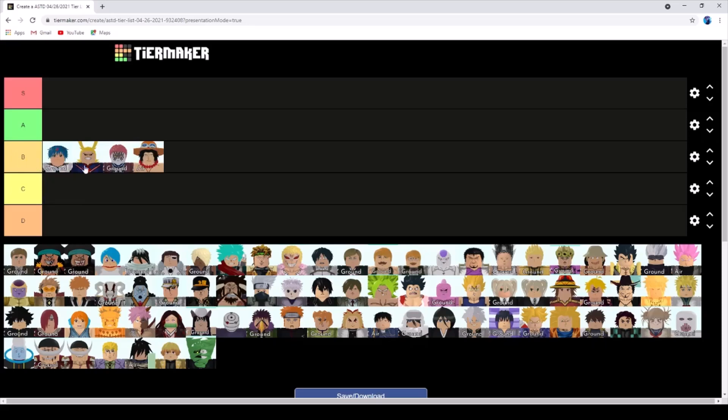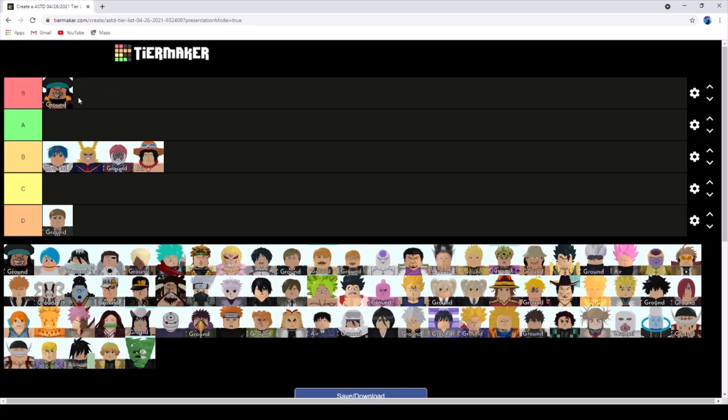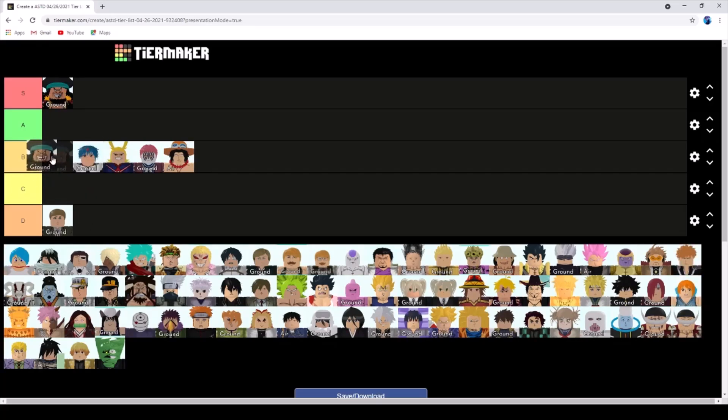Armored Titan is useless for story mode. Now, I hope I am not wrong, but I think this is the 6-star Blackbeard - correct me if I'm wrong. 6-star Blackbeard is definitely an S tier character because that slowness is amazing. 5-star Blackbeard is B tier.